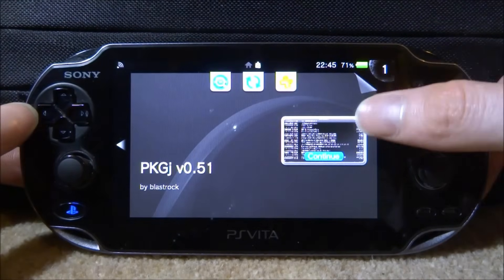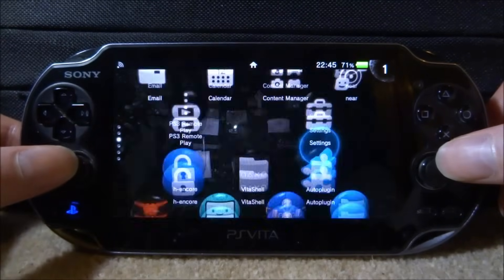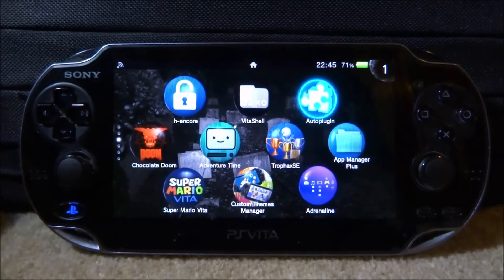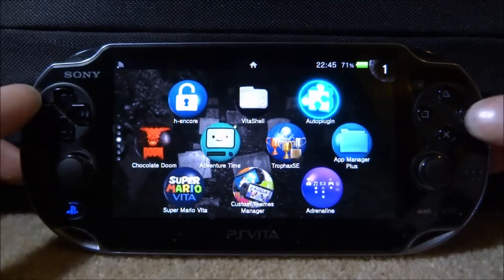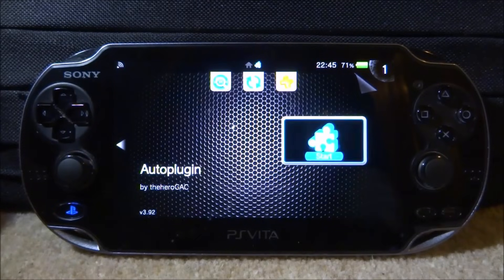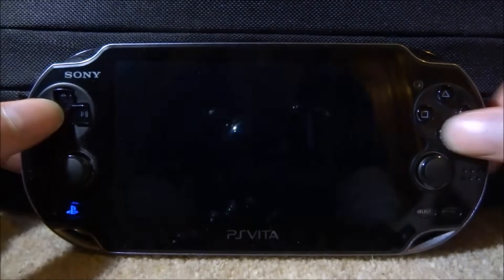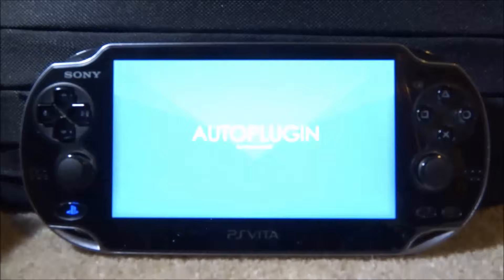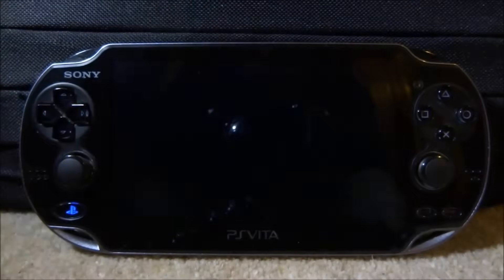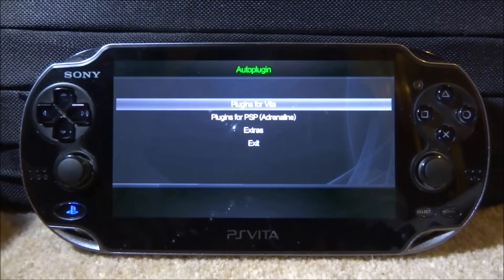Basically, what you want to do is have Auto Plugin installed. If you do not have Auto Plugin, it's definitely one of the best PS Vita homebrew apps — it lets you get loads of plugins in basically one click. If you don't have it, there is a video on how to get it on my channel. Just go and launch up Auto Plugin, and I'll show you what plugins you need to make sure Adrenaline is working and to make sure there are no errors.